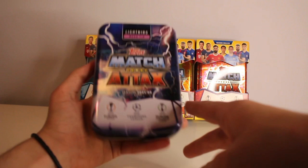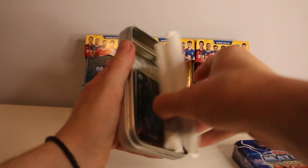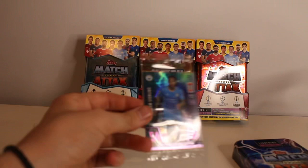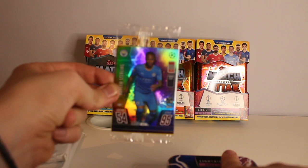I've opened the Lightning Megatin first — this one will hopefully include the Raheem Sterling limited edition. It's just cracked open and it's packs inside. And there we go — Raheem Sterling limited edition, so that's nice. We'll save that to last because I can see something gold behind it, which is probably the gold limited edition cards.